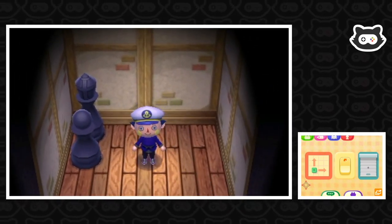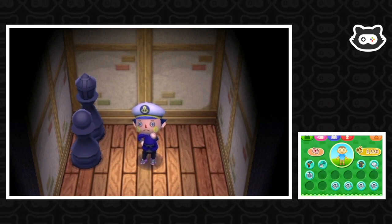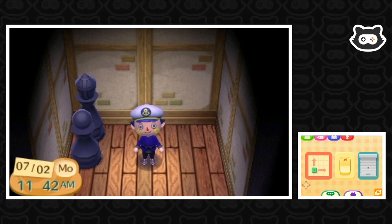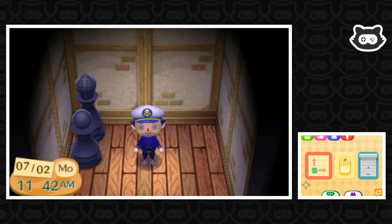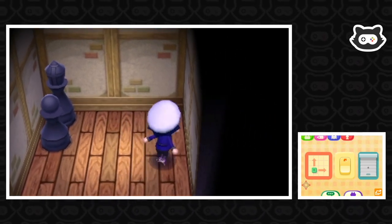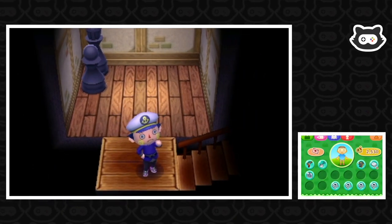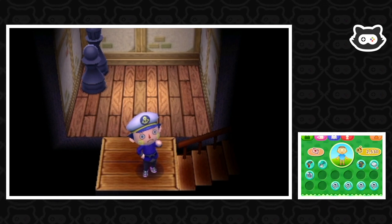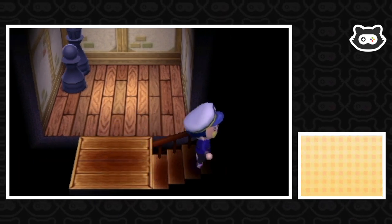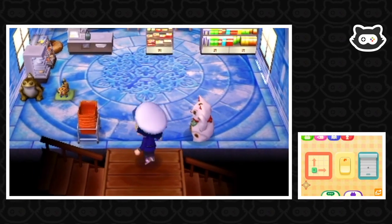Super glad we got the basement. I think today the main objective is going to be writing letters to our villagers because we need to be getting some more gifts and furniture — completing some sets and designing some rooms. It just goes so quickly and we sometimes miss the villagers, so that's one objective. The other one is to sell our fossils because I just took all these out of storage. We've got a bunch in front of Re-Tail so we're going to get rid of those — we need to make some money and we're a bit low on cash.